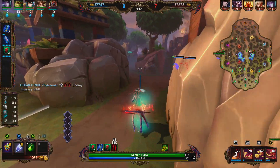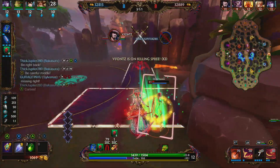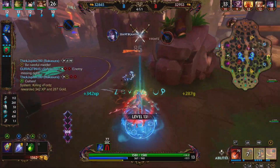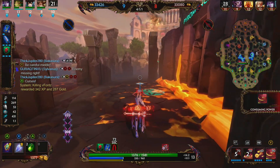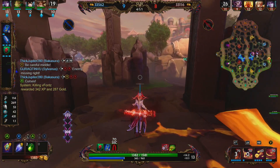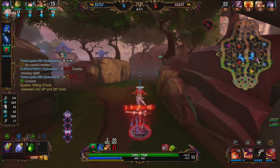We see Susano. We're going to try to rotate onto him — he's very weak. He is able to get Bakasora. We miss our 3. We're going to use our 2, get a basic attack, and we're able to clean up the Susano. We see two people chasing us, so we're going to kind of fall back, route a safe way, and avoid them. We're going to use our 3 for increased movement speed.